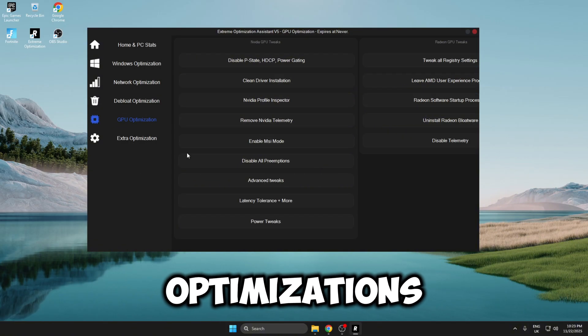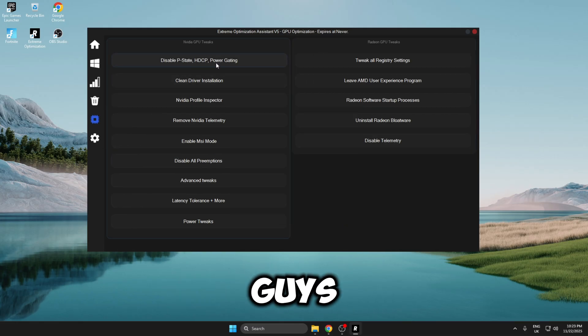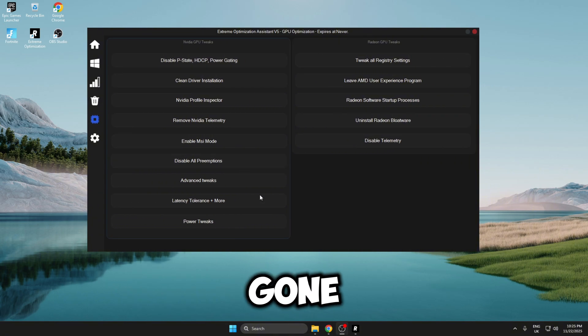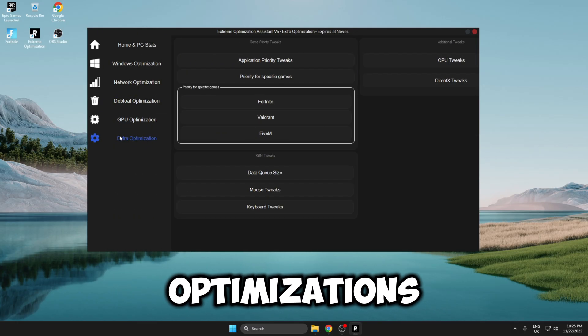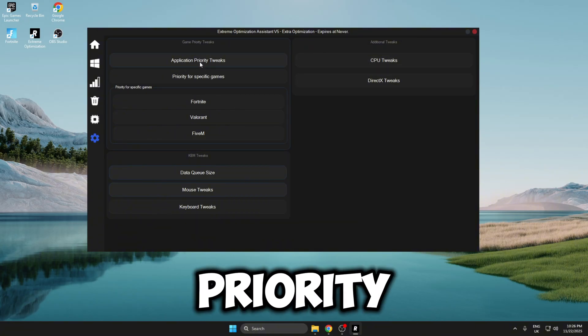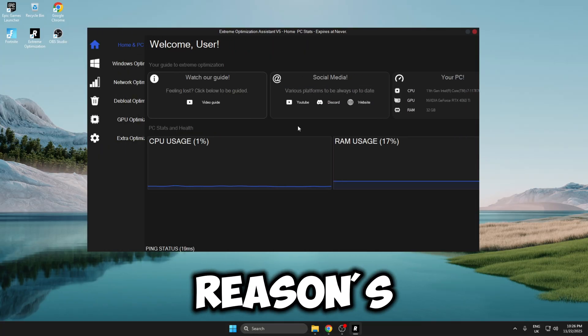Now we're moving on to the GPU optimizations — same thing, just click and it applies. Then the extra optimizations: you can prioritize for specific games, so I'm doing Fortnite. You also have keyboard and mouse tweaks, CPU tweaks, DirectX tweaks, and game priority tweaks to make your game run better and smoother. That's all of the tweaks inside Risen's panel.